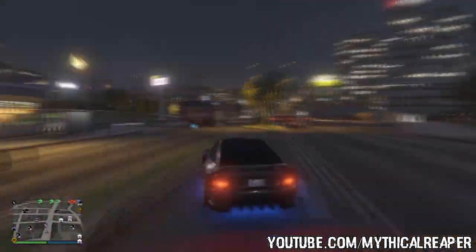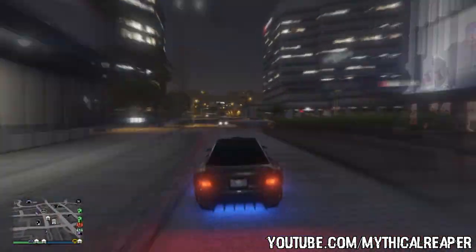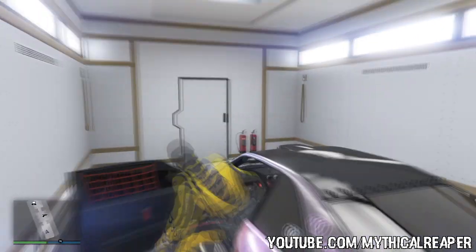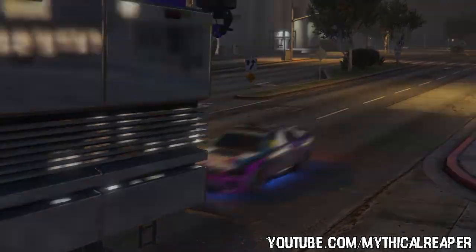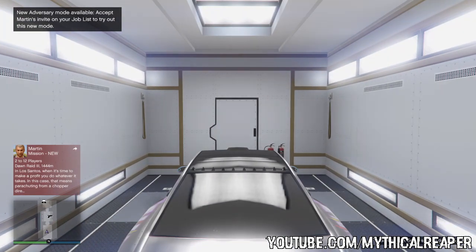You're going to need a Mobile Operation Center with the personal vehicle storage in Bay 3. You're also going to need a Sultan RS — you can actually use the Slam Van as well, but the Sultan RS pays more. Put the Sultan RS or the Slam Van in the back of the MOC. If you use any other vehicle it will not work at all.